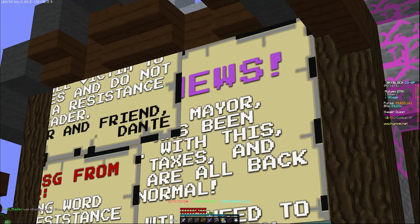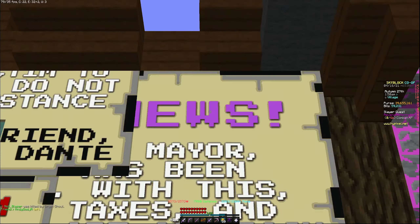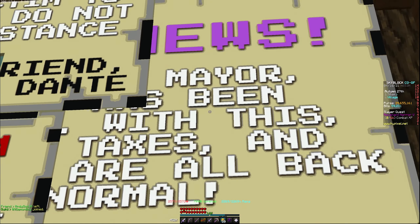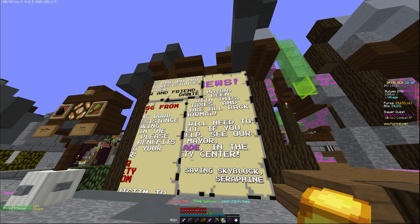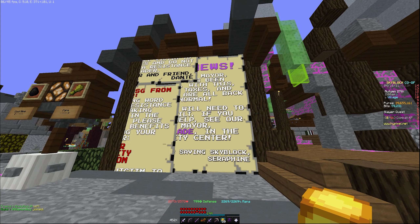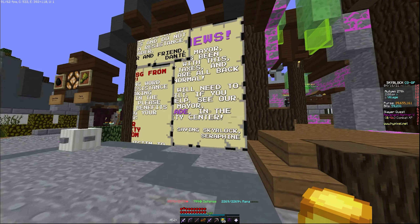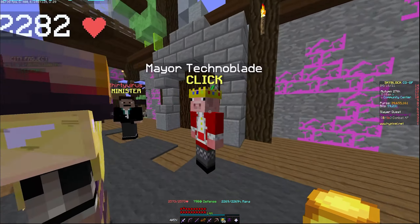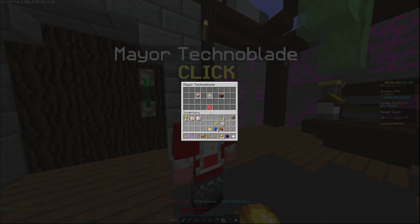Okay guys, so Dante has been defeated. There is a messed up news thing — Mayor something being with this, taxes and all back. If you help see your mayor, made in the city centre, saving scare block, Seraphine. So Technoblade's now mayor, as you can see.